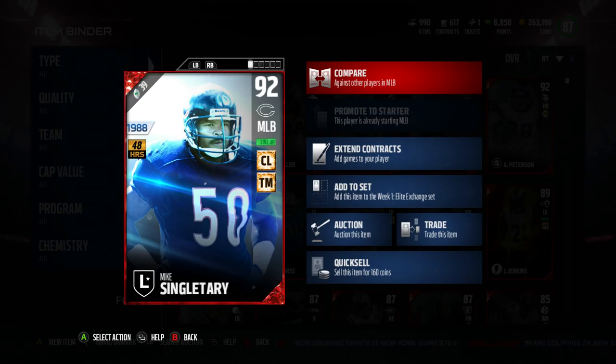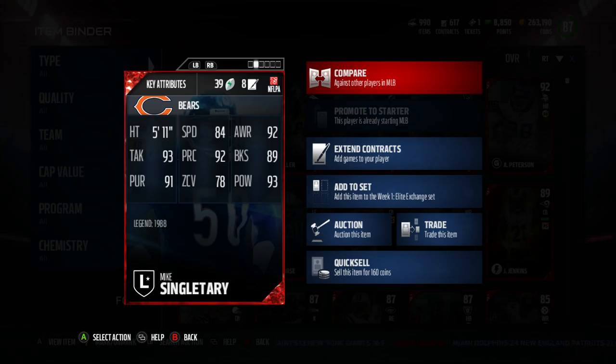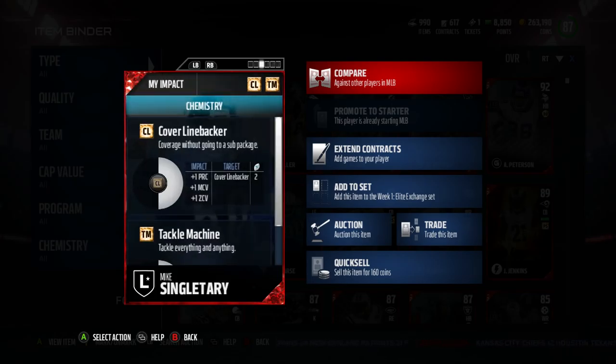Now let's get into the stats of this bad boy. He's 92 overall, has two chemistries as you can see right there — 1988 edition. Love this card since I'm such a huge Bears fan. 84 speed, 92 awareness, 93 tackle, 92 play recognition, 89 block shed, 91 pursuit, 78 zone, 93 hit power.